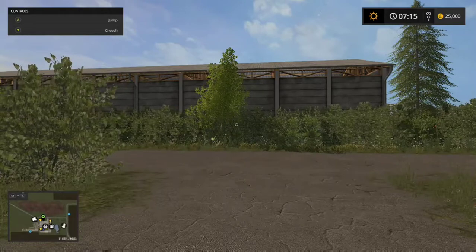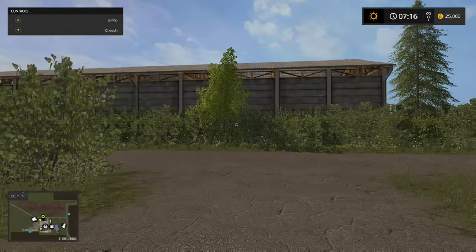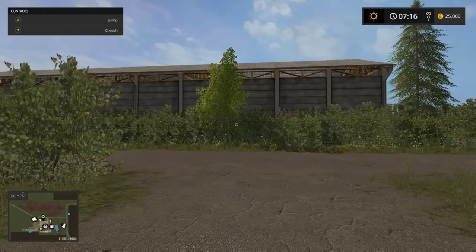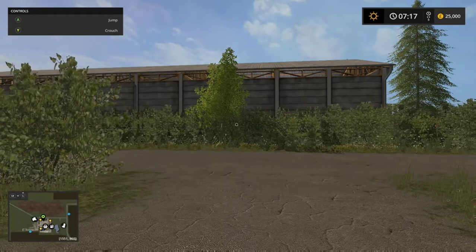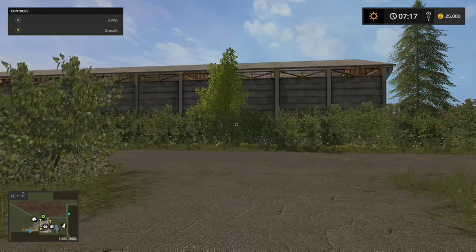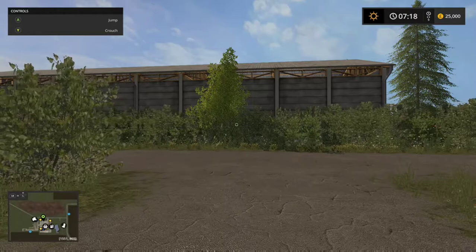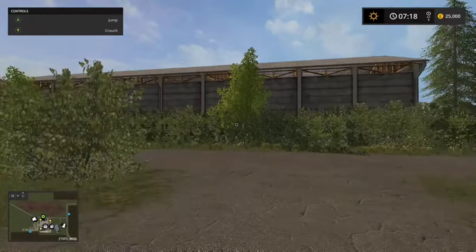Hey guys, welcome along to another map tour on the Xbox One. Today we're looking at our first look at Vorpomen Rugen. It is a 410.54 megabyte download and it has all your standard Farming Simulator features: two courtyards with two viable placeable yards, 15 fields, six forests, and all the standard features on animals. Let's take a look at the map.